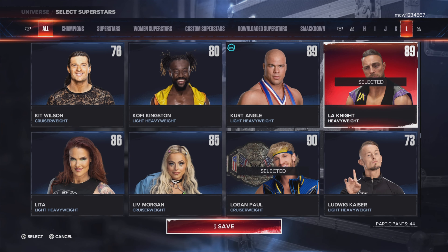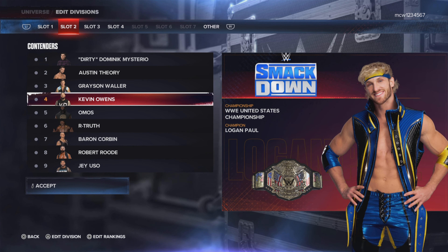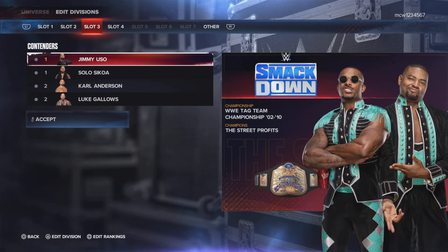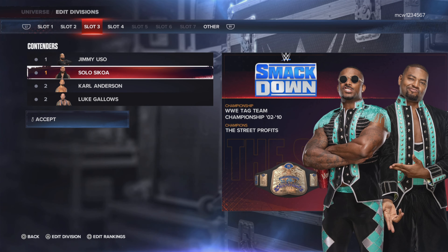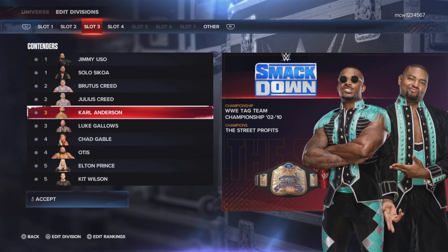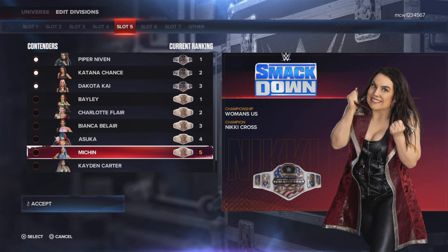Keep note of your roster on an app or on a piece of paper. For men in the singles division, I'd say 15 to 20 superstars — you can split them between the mid-card and world title division, and crown two champions. For women, I'd say between 8 and 15, depending on how big or small you want that. I don't add the women's tag titles because the division is too small; instead I add a women's mid-card title like a Women's United States Championship or a Women's Intercontinental Championship. I like to keep an even number of faces and heels.